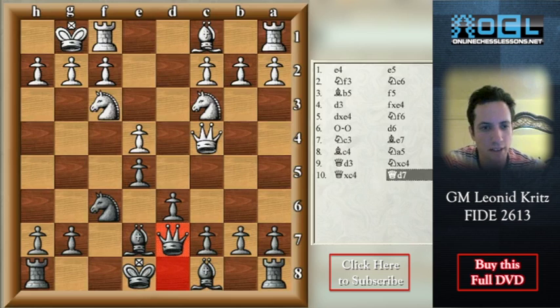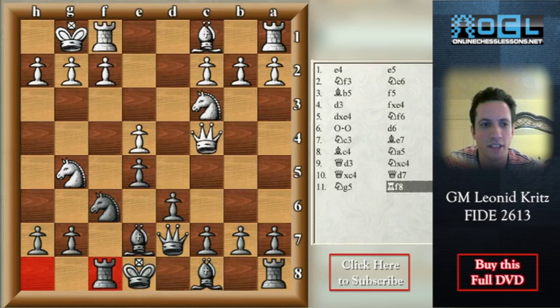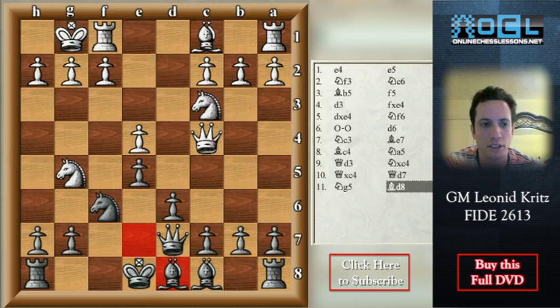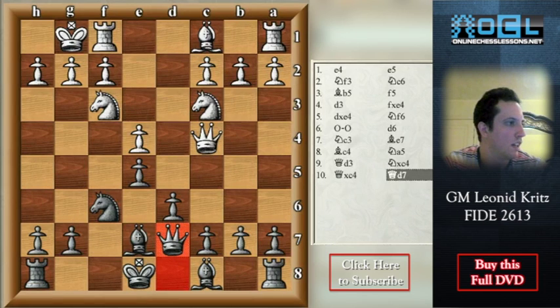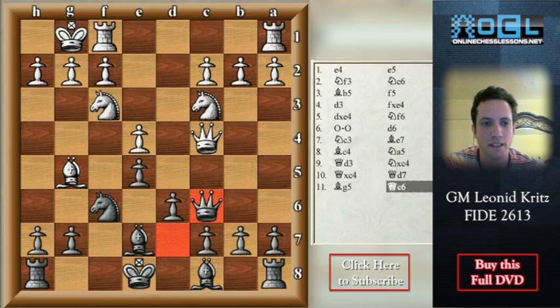There is an important move you need to know, and if you know this move you will have no problems in the entire variation — and this move is Qd7. It's not so obvious but it's very strong. The queen goes to e6 or c6; for the moment it cannot go to e6, but after Qc6 the position of black will be good. Ng5 doesn't work because of several moves — Rf8 is one of them, just protecting the square f7 and playing h6 in the next move. Another possibility after Ng5 is Bd8 — all the squares are controlled and in the next move black will play h6.